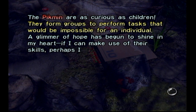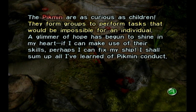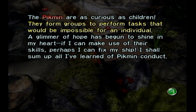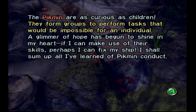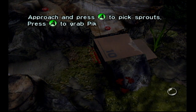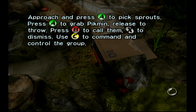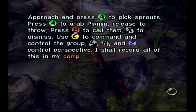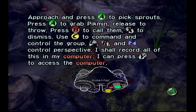The Pikmin are as curious as children; they form groups to perform tasks that would be impossible for an individual. A glimmer of hope has begun to shine in my heart — if I can make use of their skills, perhaps I can fix my ship. I shall sum up all I've learned of Pikmin conduct: approach and press A to pick sprouts, press A to grab Pikmin, release to throw, press B to call them, X to dismiss, C to command, and control the group with L, R, and Z to control perspective. I can press Y to access my computer.